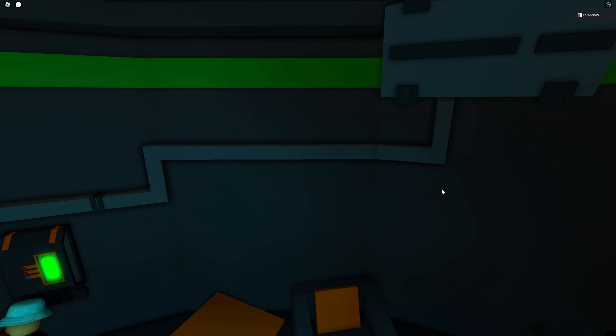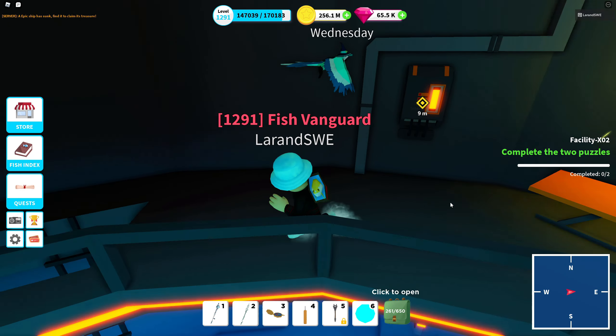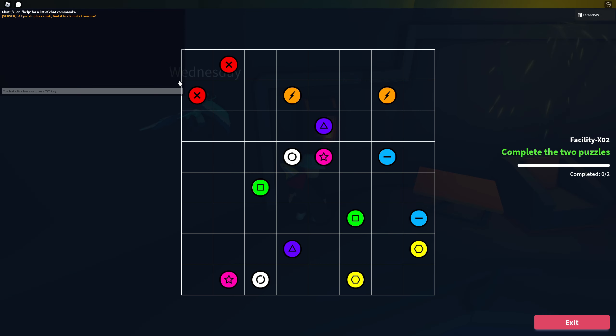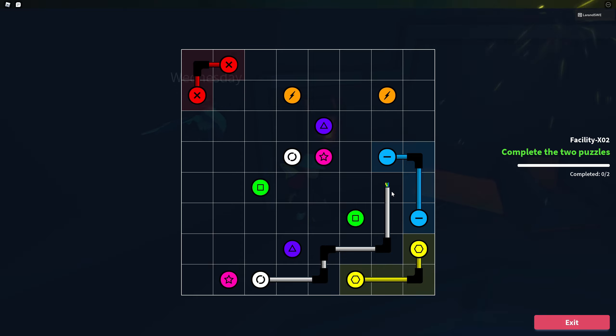We're going to jump to a new server and solve another wire puzzle. Let's try the puzzle again — we're going to check the border. So the red ones are very easy. The yellow ones, very easy — you follow the border. The blue is going to be easy. Let's see — so this is going to be a little bit trickier. You have the white. This one has to go in this direction because going down with this one doesn't really make any sense. So you go follow the border as far as you can.